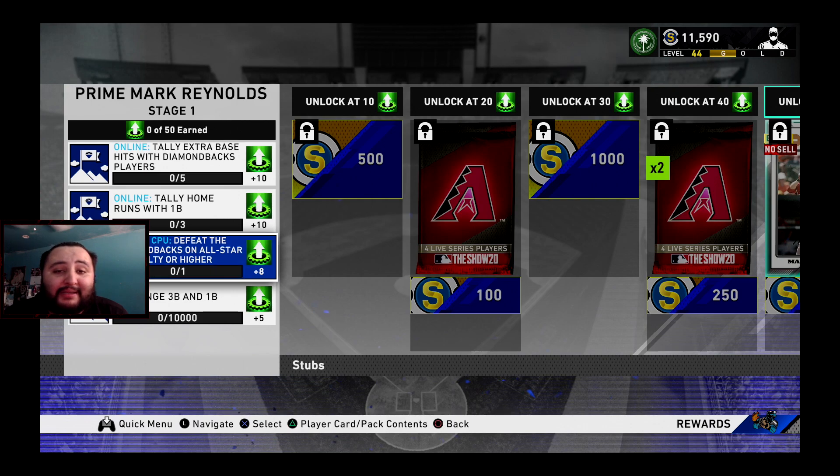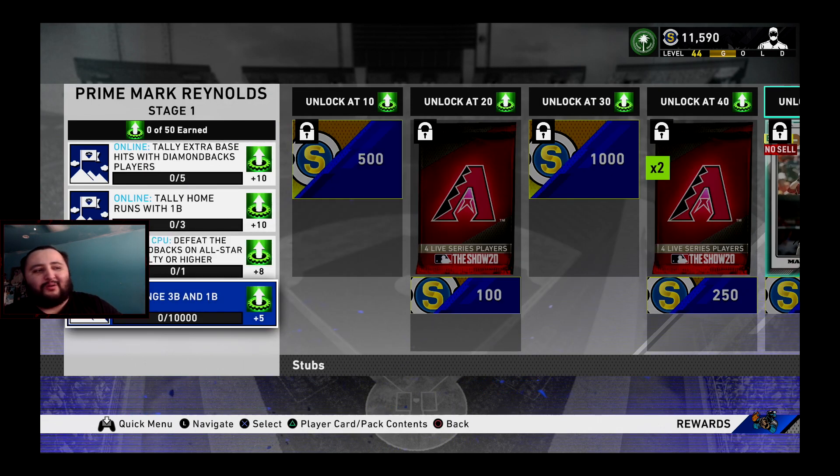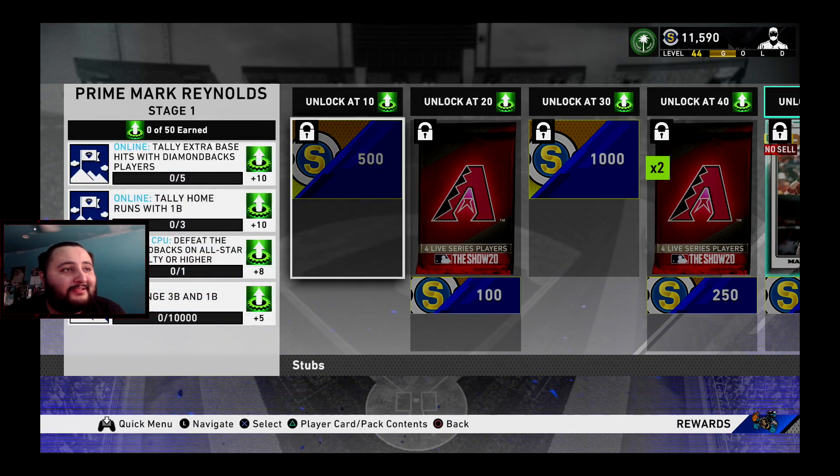Those are the two fastest ways, but my personal favorite is to defeat the Diamondbacks on All-Star — I'll get it done and I'll get Mark Reynolds. As for the exchanges, they only give you five now so it's kind of worthless.